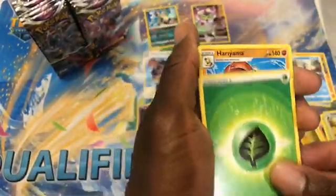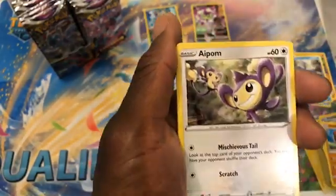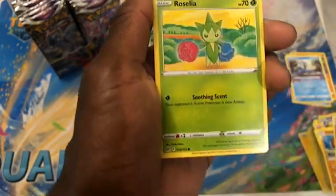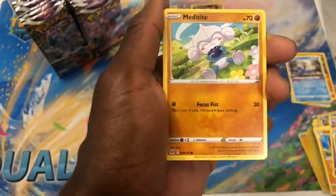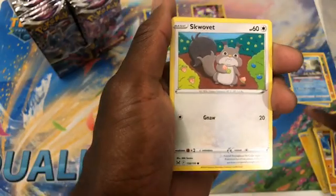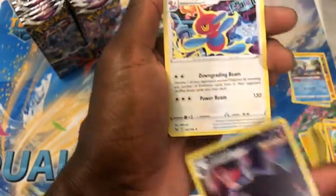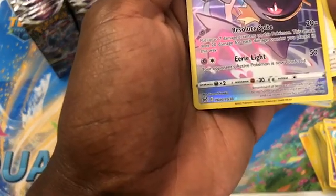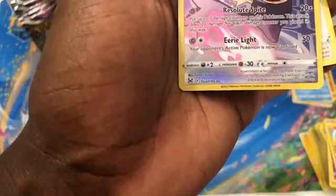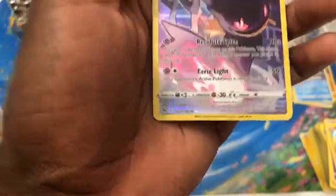Pack ten: Grass Energy, Hariyama, Haunter, Pollyworld, Ralts, Rosalia, Gumi, Meditite, Skullvip. Trainer Gallery — Binette — into Porygon Z. I think this is the old Binette: put up to 7 damage counters on this Pokemon, this attack does 20 damage for each damage counter you placed this way. It's a cute art though — there's Phoebe in the back.